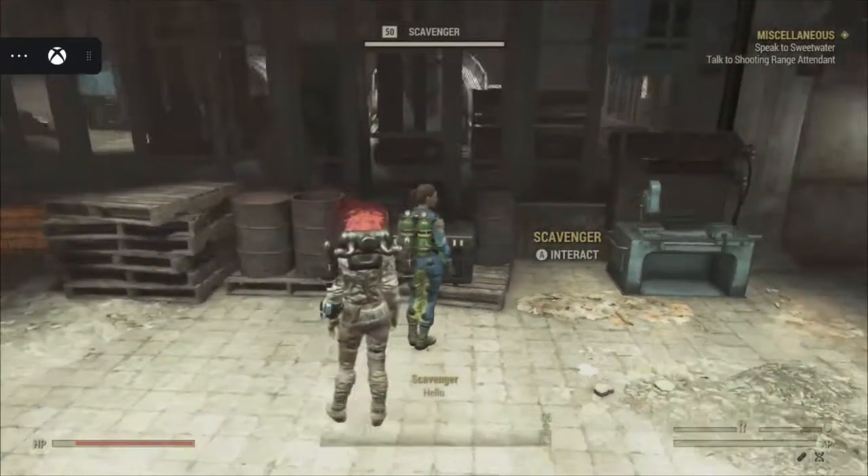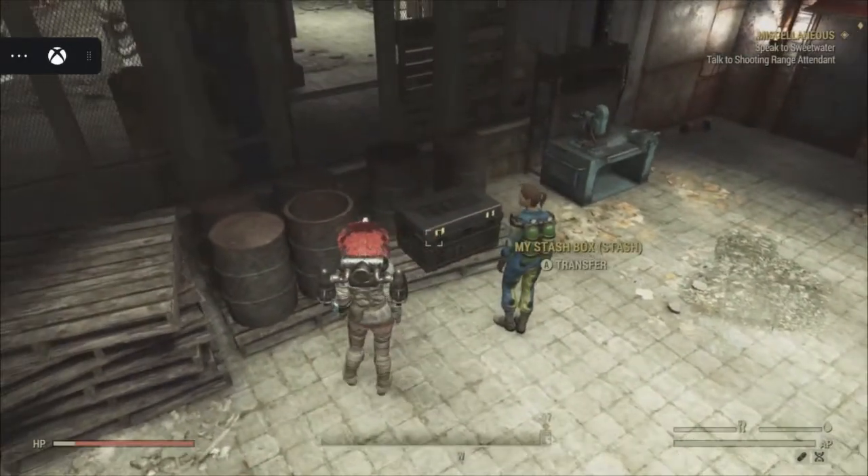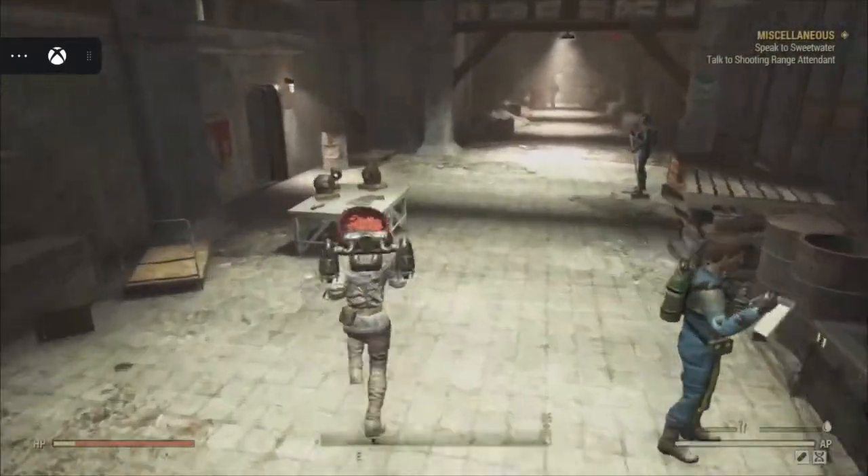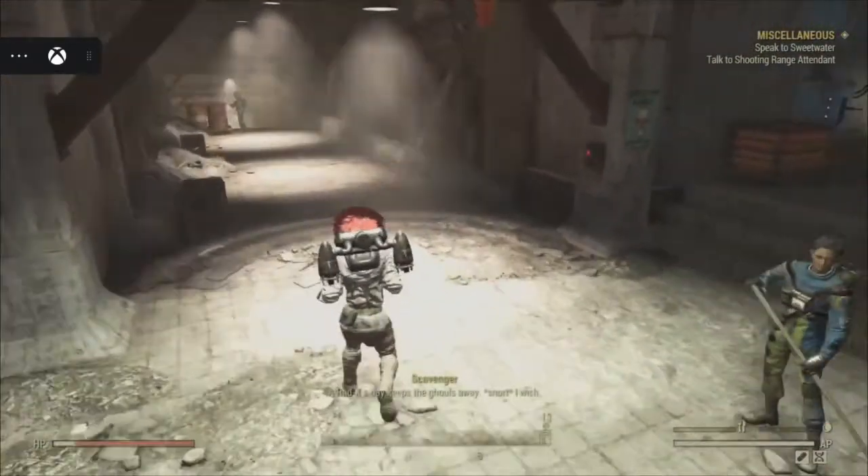When you start off this event, there's always a stash box at the beginning. That is the best time to get out all your XP buffs that you're going to need for the area.